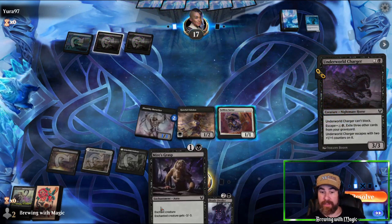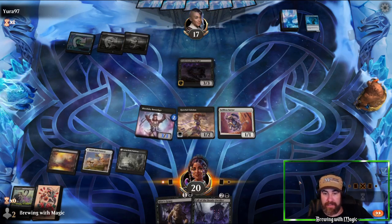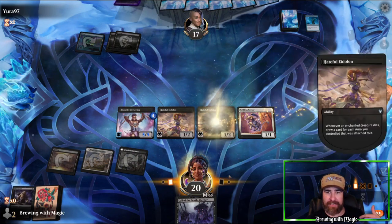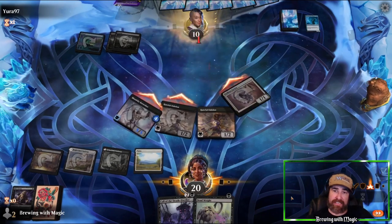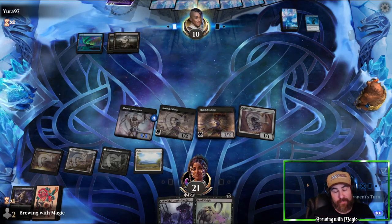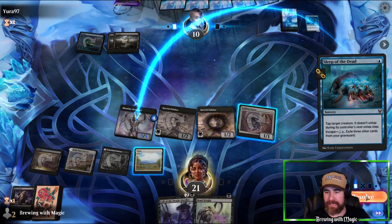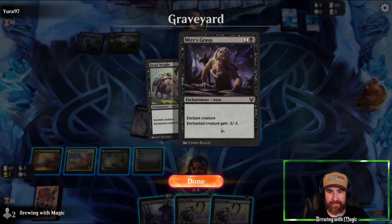We can't block but we can Mire's Grasp it. If we draw any one-drop white or black we get more counters — we're still on game. We throw Hateful Eidolon for synergy and Mire's Grasp, triggering Blood Sky Berserker — now we have a 5/5 and draw two cards. We find a white land, swing with the whole team for five, six, seven total, taking them down to 10. We're at 21. Unless they wipe our board, we should seal this quickly — we have the fill-ins ready.